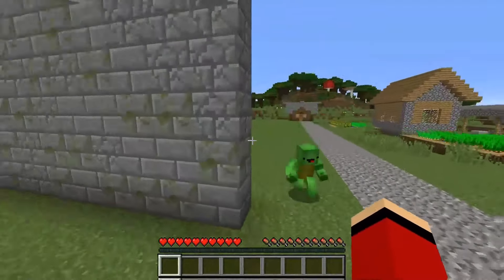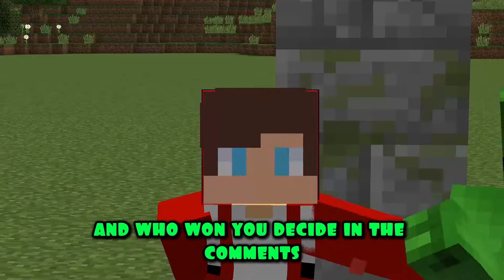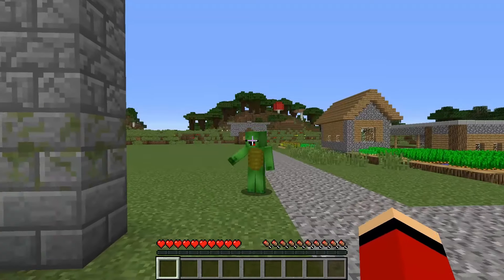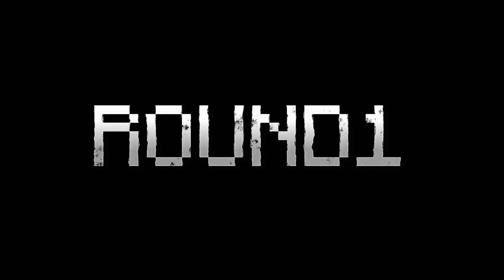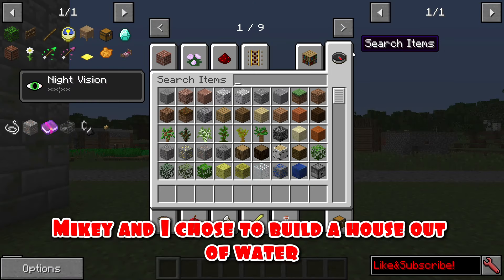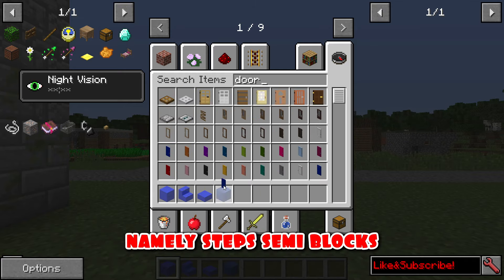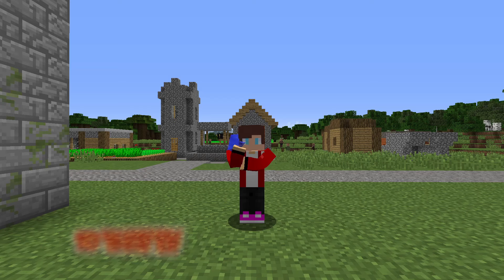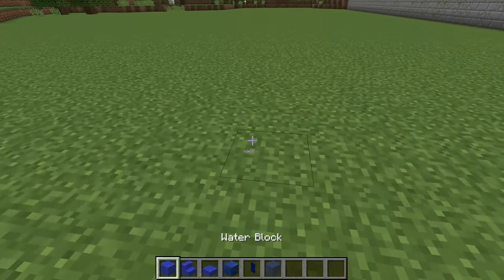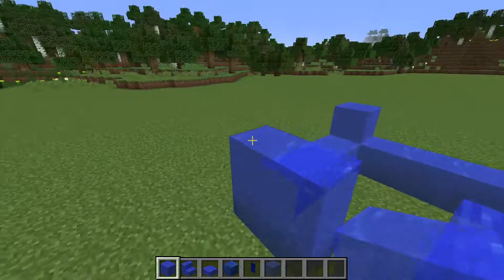Hello everyone! Mikey and I are going to build elemental houses today, and who won — you decide in the comments. Are you ready Mikey? Of course JJ, then we're starting. Round one! So for the first round, Mikey and I chose to build a house out of water. I take blocks of water, namely steps, semi-blocks, and other blue objects so that everything is monochrome. I'm starting to build a house with blocks of water.